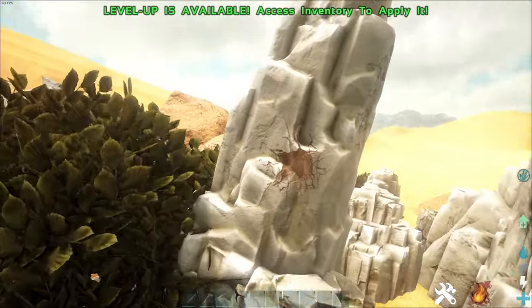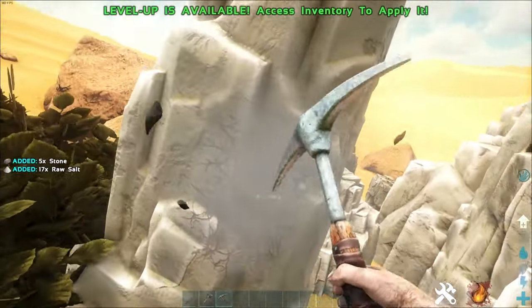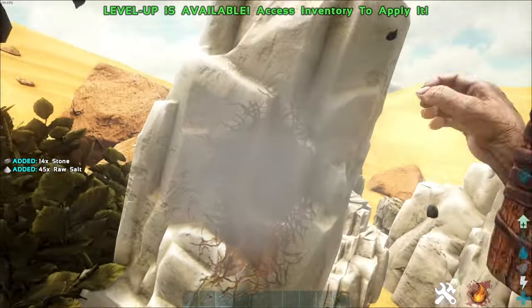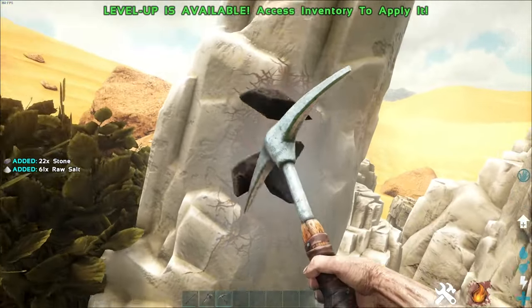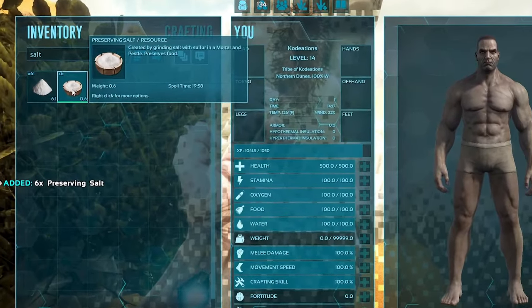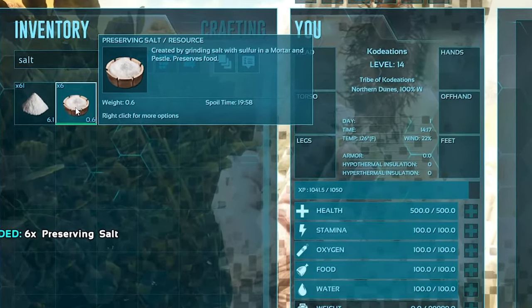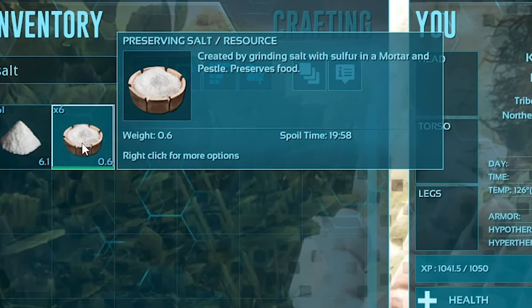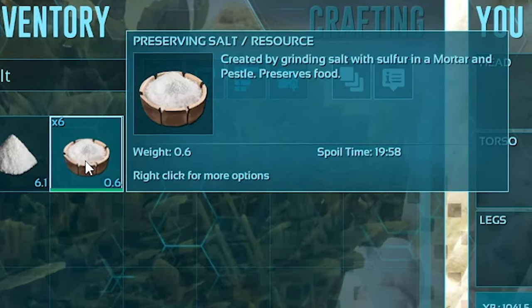You want to make sure you're stocking up on preserving salts in order to keep harvested meat from spoiling really fast. Meat on the Scorched Earth map does tend to spoil a lot faster compared to other maps, so the preserving bin and preserving salt become very important engrams as they will allow you to extend the life of your meat.